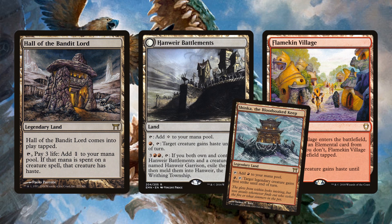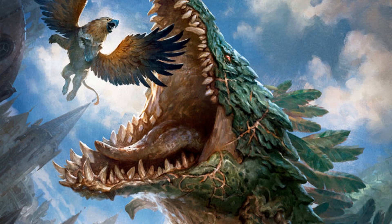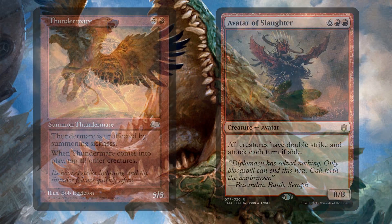Shinka, the Blood-Soaked Keep helps get damage through with your commander — opponents won't want to block if you can swing in and give something first strike. Remember, Ilharg synergizes with other creatures by putting them onto the battlefield, so other creatures can support Ilharg too. Thunder Mare is a weird one — a six-mana 5/5 unaffected by summoning sickness. When it comes into play, it taps all other creatures. You can play it with Ilharg tapped and attacking, tap everything, and get in for 11 damage turn after turn. It also creates interesting politics since literally everything gets tapped and the whole board is suddenly defenseless.